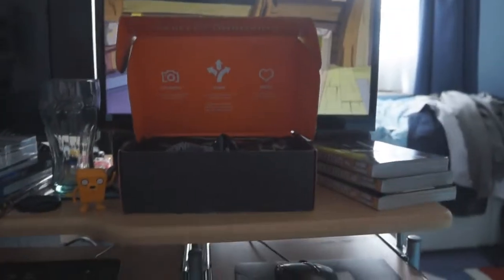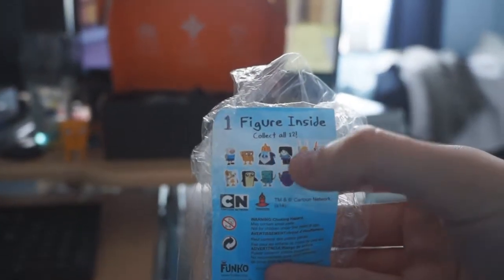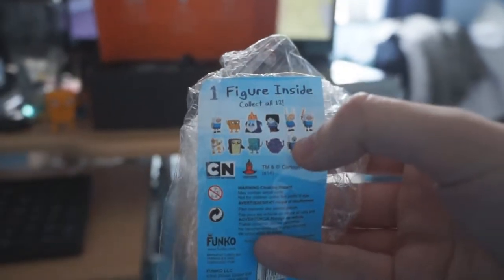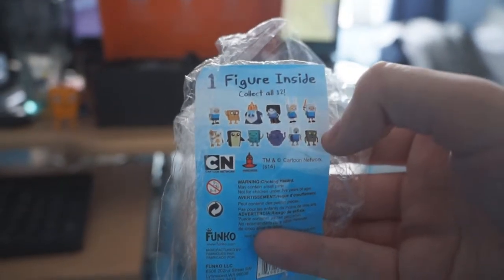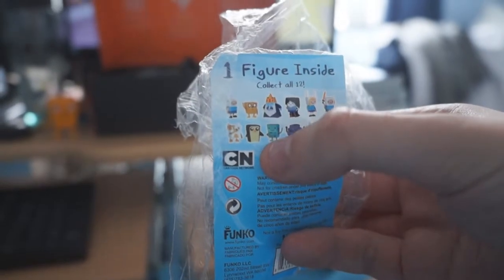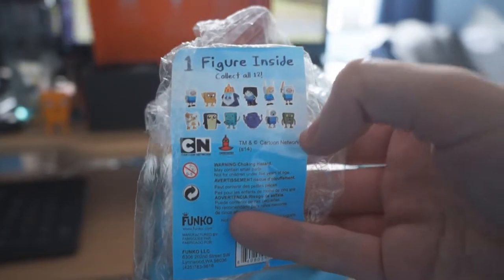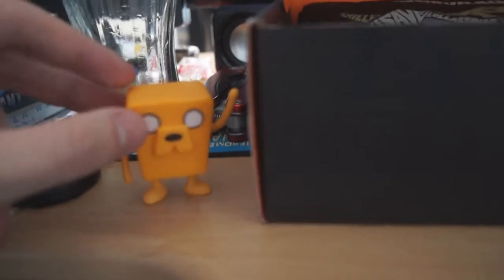I thought I'd get Finn because it was in the Finn box. There's 12 figures you can get: Finn, Jake, Ice King, Marceline, Fiona, Finn with an angry face and a sword, Cake, Gunter, BMO — oh, I would have liked LSP — and zombie Finn and Jake. I'm quite happy with Jake.